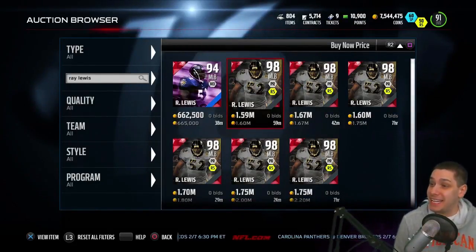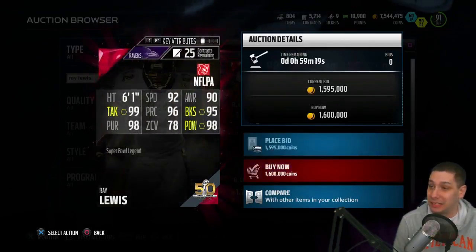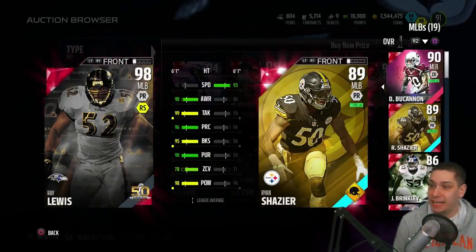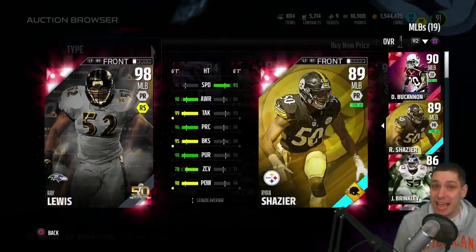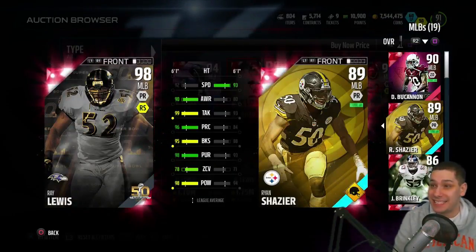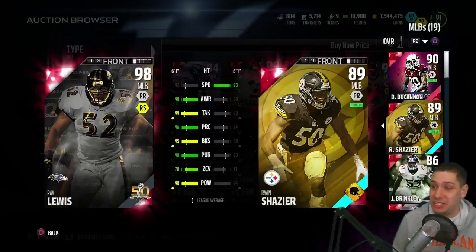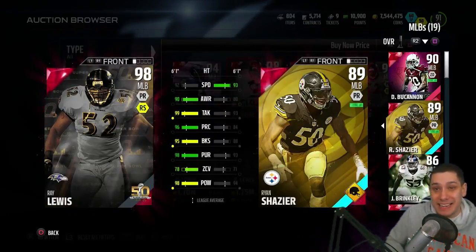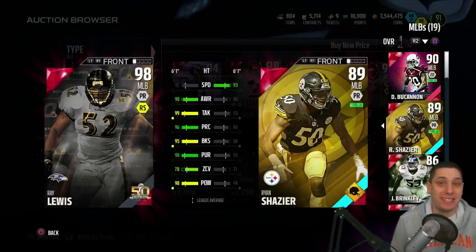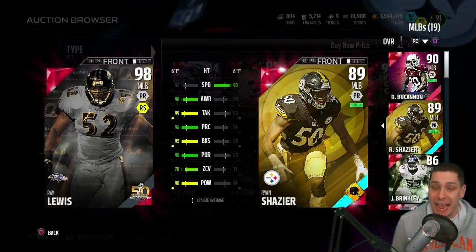Here is the brand new Ray Lewis. This card is currently going for 1.6 million coins on PlayStation 4. I want to compare it to my current middle linebackers — I'm starting Ryan Shazier as my number one. Most people would agree Shazier is one of the best user players in the game, but compared to Ray Lewis, it's not even close. Ray Lewis has 92 speed, 98 hit power, really good zone coverage, amazing block shed, great play recognition and tackling. This is the best middle linebacker in the game, bar none — an absolute tank.